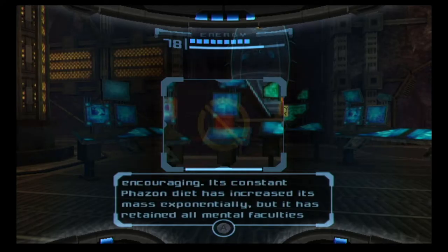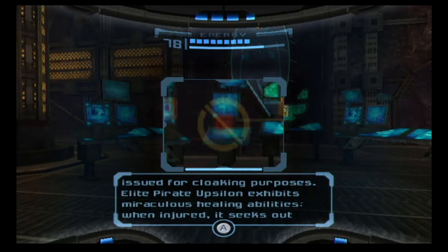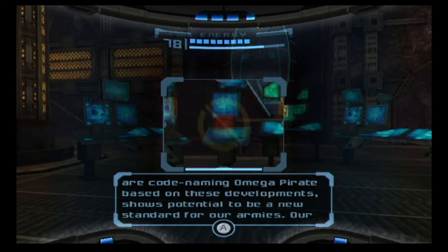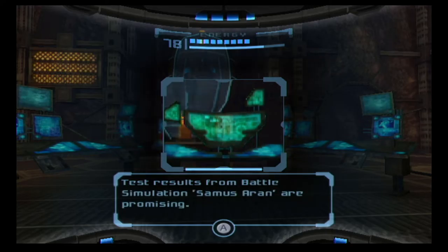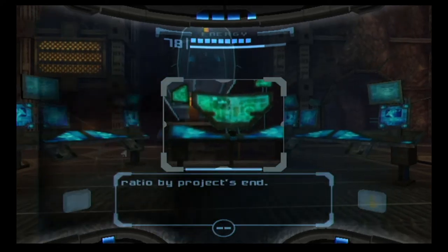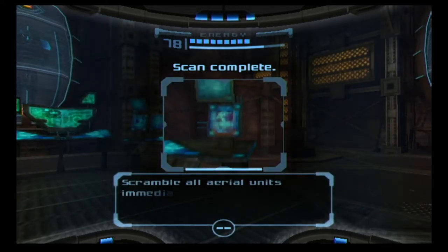Elite Pirate Upsilon's propensity for phazon has enabled a research team to infuse it far beyond our safety restrictions, and the results have been extremely encouraging. Its constant phazon diet has increased its mass exponentially, but it has retained all mental faculties and shows dexterity with all elite weaponry including plasma standing air launchers and the Chameleon Manta issued for cloaking purposes. Elite Pirate Upsilon exhibits miraculous healing abilities — when injured it seeks out phazon deposits and coats itself in the substance, which instantly amends the creature's wounds. Battle simulation versus Samus Aran: 74% success ratio. I just wasted the heck out of all you guys — I just killed an Elite on the way down.